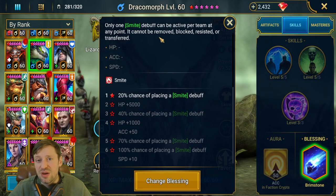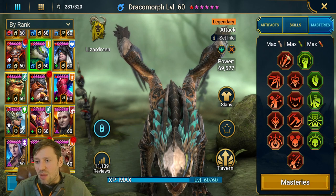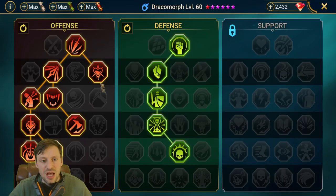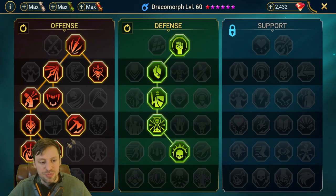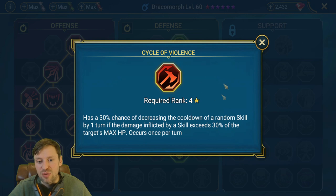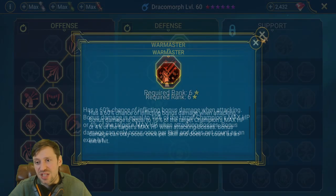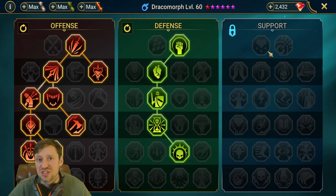Draco has Brimstone, which doesn't help for Famine at all — it helps for Clan Boss but since the Fire Knight never gets a turn, he won't be getting hit by smites and there's no additional damage from it. For masteries, these are standard Clan Boss masteries. Cycle of Violence can be useful to get another chance at abilities for more damage, and Warmaster is a must for doing damage on the boss. Retribution won't be useful since the boss won't get a turn.